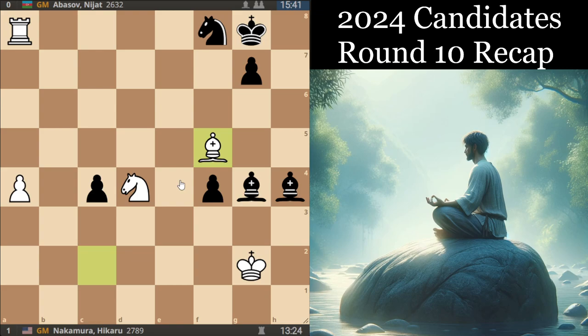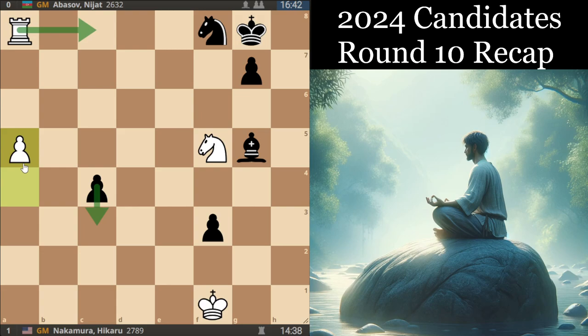The game went f4, Bf5 — just exchanging off the bishops. Or if they refuse the exchange and move the bishop away, then yeah, you have Be6 and you can even just win the knight, for example. The game ended f3, Kf1, take, take, Bg5, a5 — and we'll easily catch the Black pawn, but can't really stop the a-pawn effectively. This is the reason why Abasov resigned in this position.